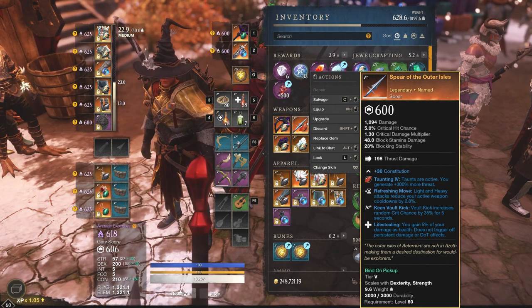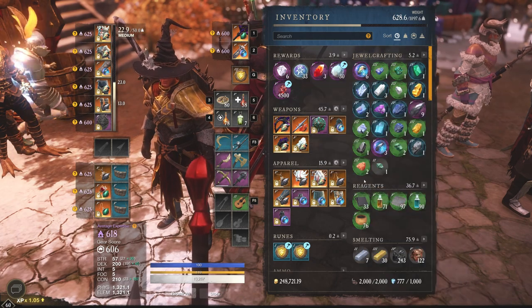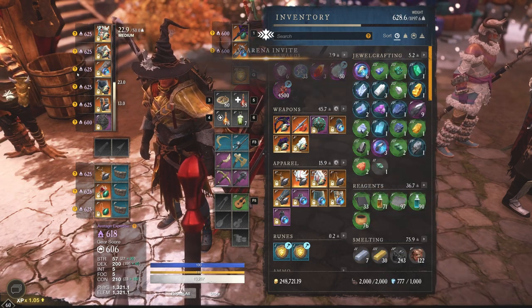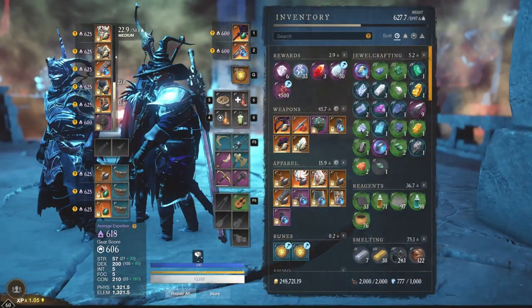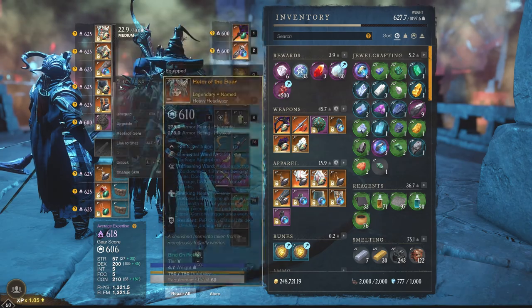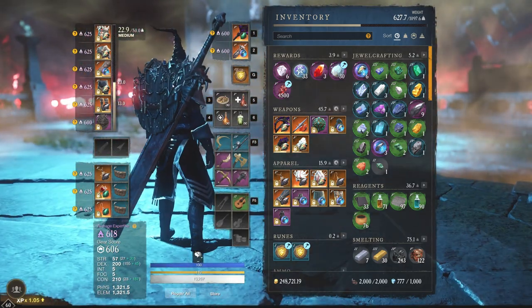We might switch in the spear at the end of the video just to see how well it does. This is a very basic build that anybody can get. We got our queue, so we'll accept that. You can also see we're just going elemental damage absorption on three or four pieces, and that's just because it comes like that when you get it off the PvP track.